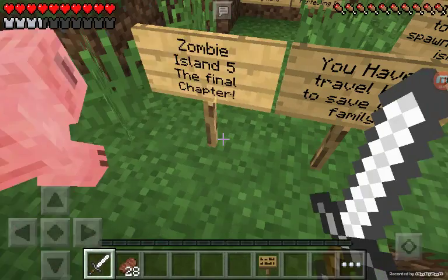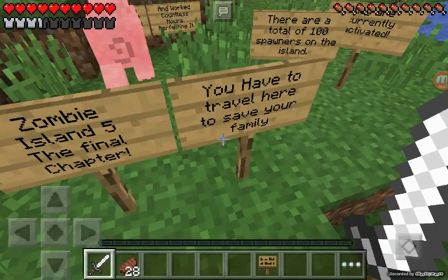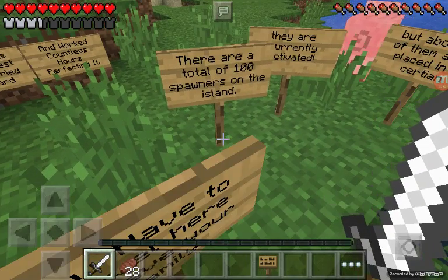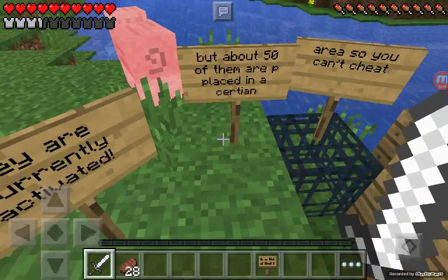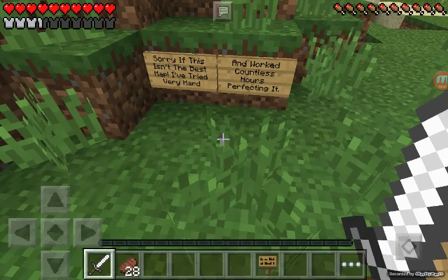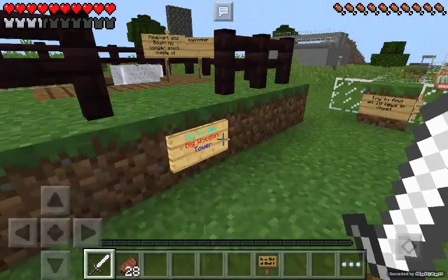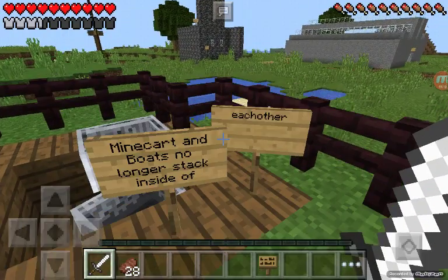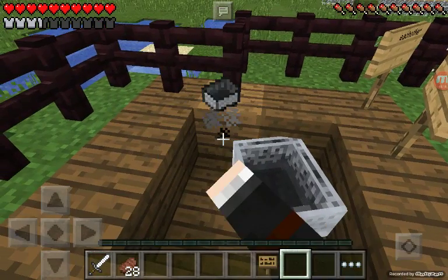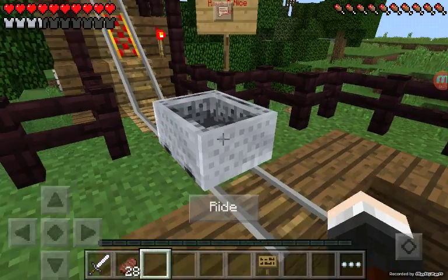Zombie Island 5: The Final Chapter. You have to travel here to save your family. There are a total of 100 spawners on this island — they are currently activated. About 50 of them are placed in a certain area so you can't cheat. Sorry if this isn't the best map; I tried hard and worked countless hours perfecting it. Go to the big wooden tower. Mine carts and boats no longer stack inside each other.